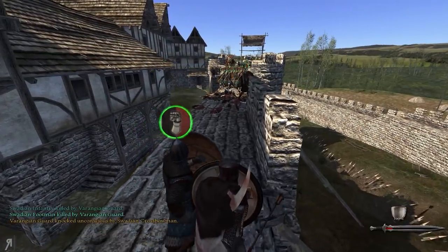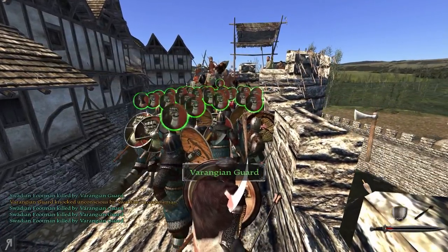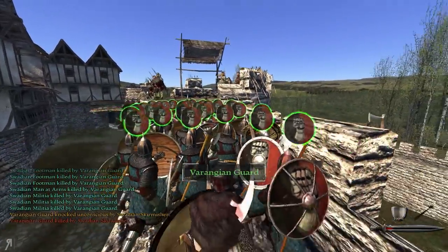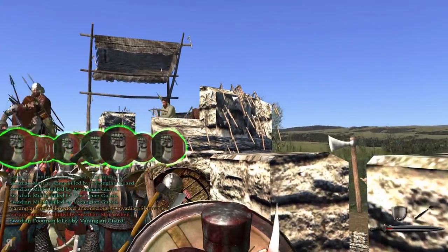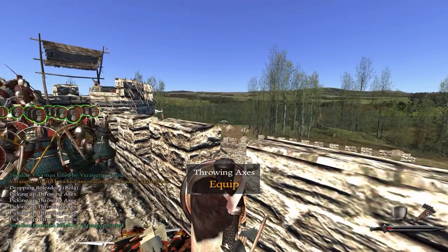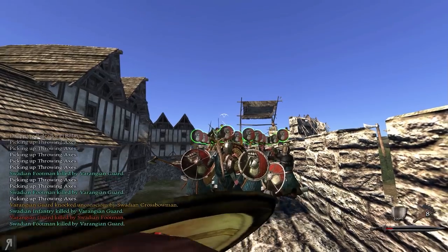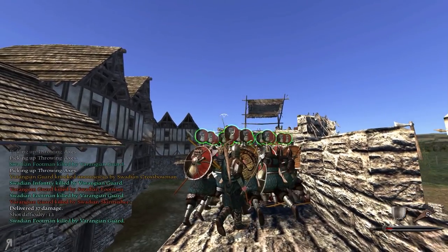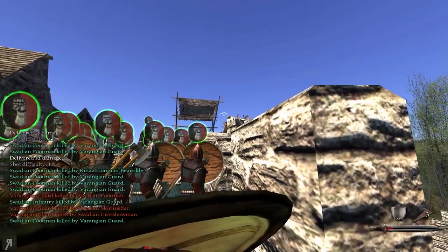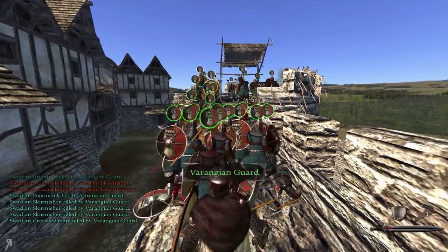Bear in mind I only have about another 40 units to throw at the opponent, and I don't think I'm going to have enough to see through the end of this siege. Look at the amount of throwing axes on the wall — that is just insanity. Let me pick some of those up. These throwing axes are so fun to use. 37 damage — these guys do have relatively good armor so it is very difficult to deal significant damage.